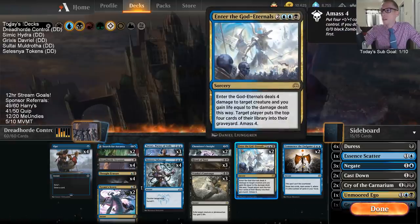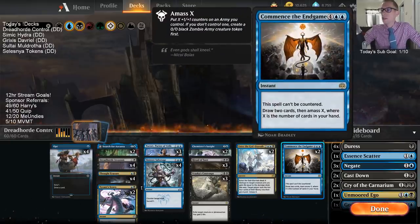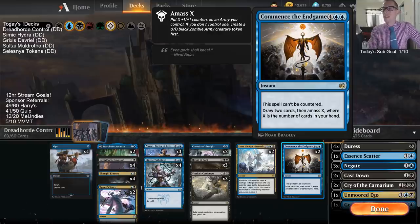We are going to try to amass an army - a very large army - and attack with it and have it gain lifelink when it's power six or greater. Dreadhorde Invasion is a very slow win con on its own, but we can speed it up a little bit. We have cards like Enter the God Eternals that can amass four, make that thing a lot bigger, and help us gain life to survive aggressive decks.